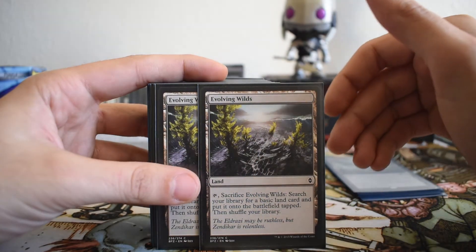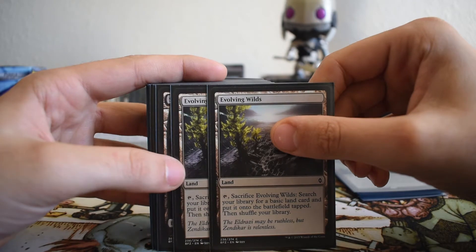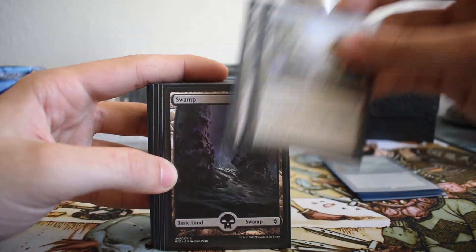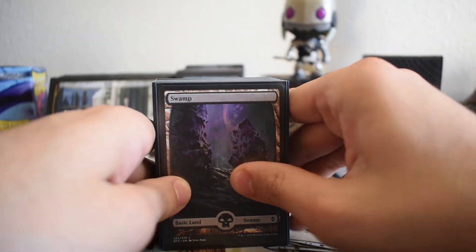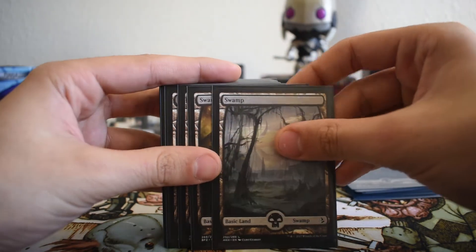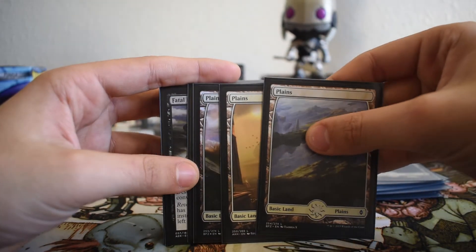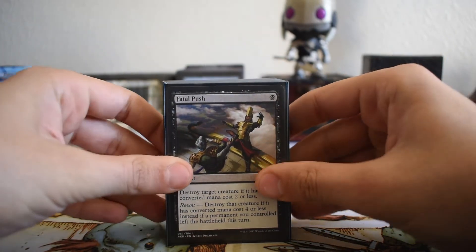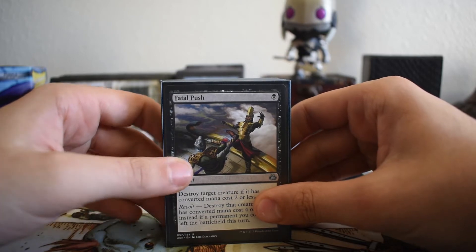I'm also running two copies of Evolving Wilds. Evolving Wilds and Blighted Fen can both trigger revolt on Fatal Push. Evolving Wilds is here primarily to help mana fix early on and later acts as a filter. Two copies is fine — I wouldn't really run more than two. We're heavy on black with plenty of black mana, so we can live without white for a few turns. I'm running nine basic Swamps and seven Plains for a total of 25 lands.